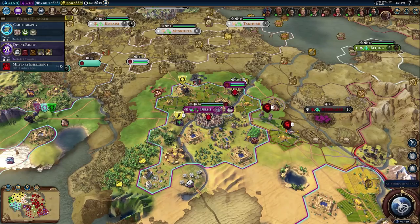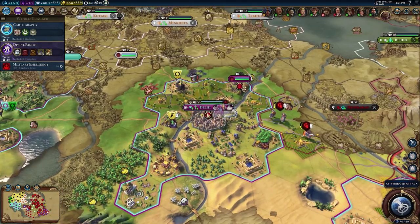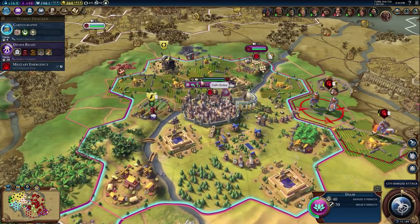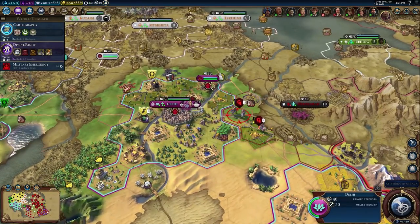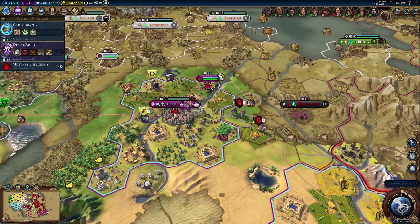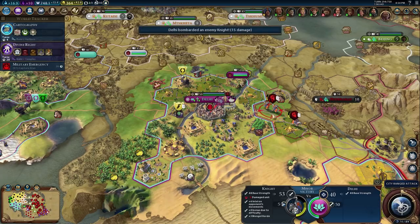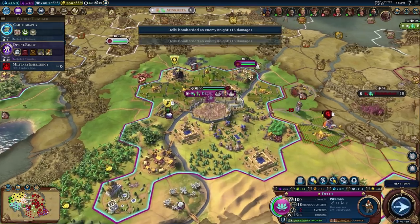One thing to note is there are actually two different numbers that apply to walls. You have your ranged attack strength and then you have your melee strength. What's confusing is when you first glance at the walls the number you see is only the melee strength number — you actually don't see the ranged attack number. The only way to see it is to have an enemy within range that you can ranged attack with your walls, and then it shows up.